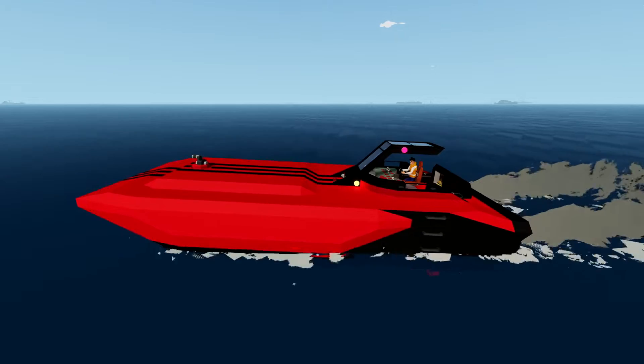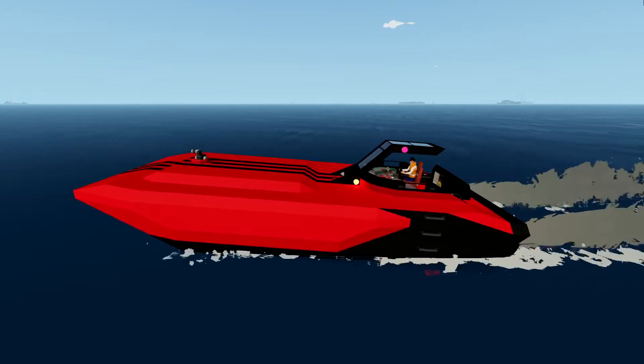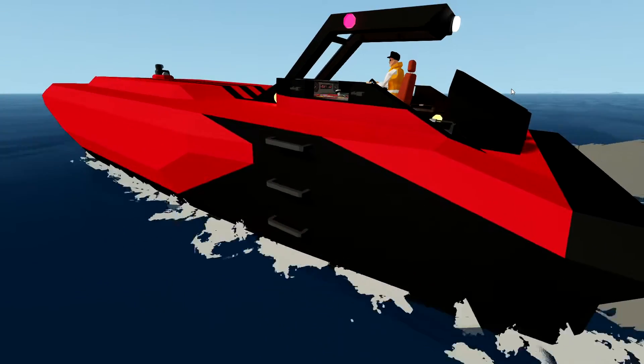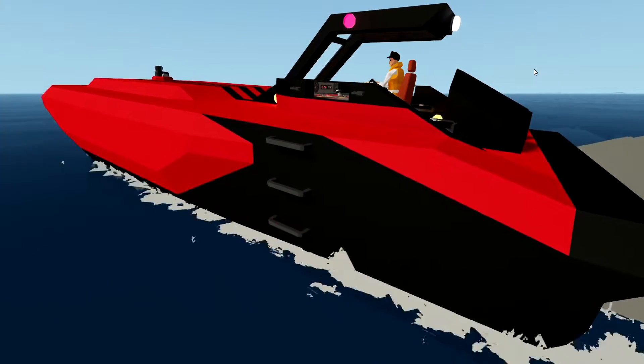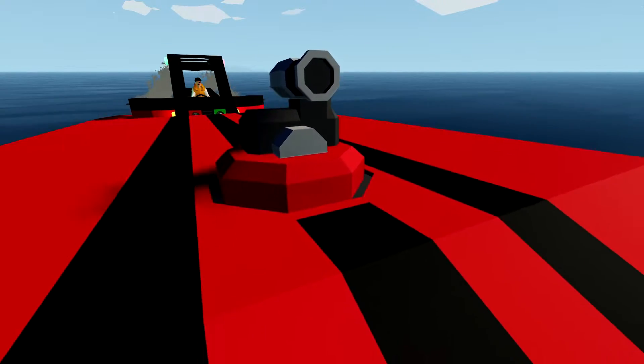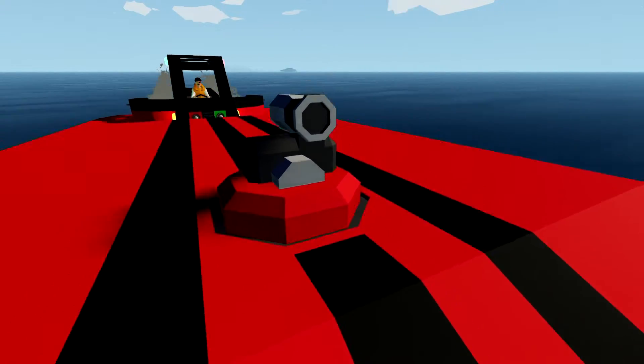First of all, you'll notice that I have actually changed the colour of this boat. It now has triple stripes on the deck instead of two and we've gone for a sort of two-tone colour scheme here, black and red. Now here on the bow is a new fluid cannon and that is of course because we are going to be extinguishing a fire in a few moments.